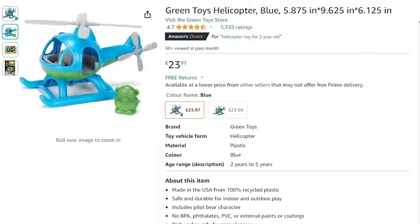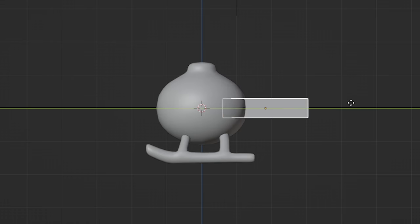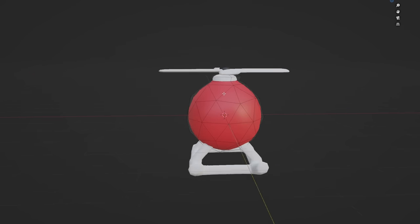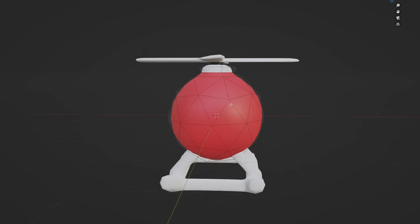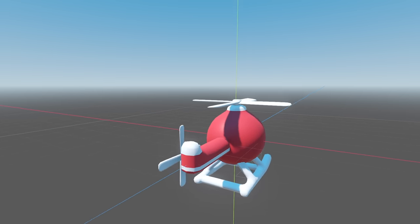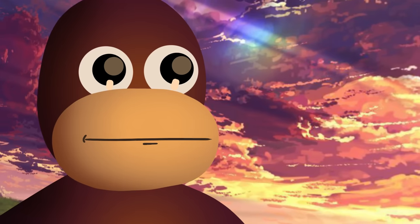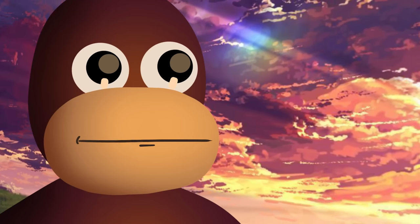So I went online and found a realistic helicopter model to use as a reference. I then got to work on modelling the helicopter. It looks okay, but something is definitely missing. Yep, that's much better. So I pulled the helicopter into Godot, and then realised that I had no clue what to do next, and questioned my sanity for probably a bit too long.